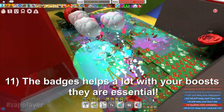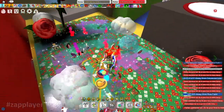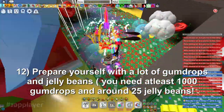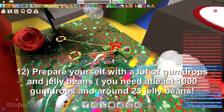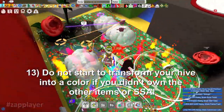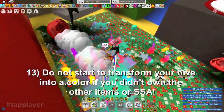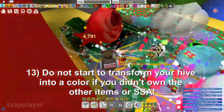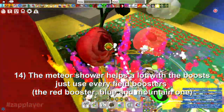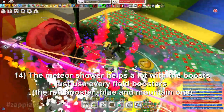11. Badges help a lot with your boosts — they are essential. 12. Prepare yourself with a lot of gumdrops and jelly beans — you need at least 1000 gumdrops and around 25 jelly beans. 13. Do not start to transform your hive into a color if you didn't own the other color first. 14. The meteor shower helps a lot with the boosts — just use every field booster: the red booster, blue, and mountain.